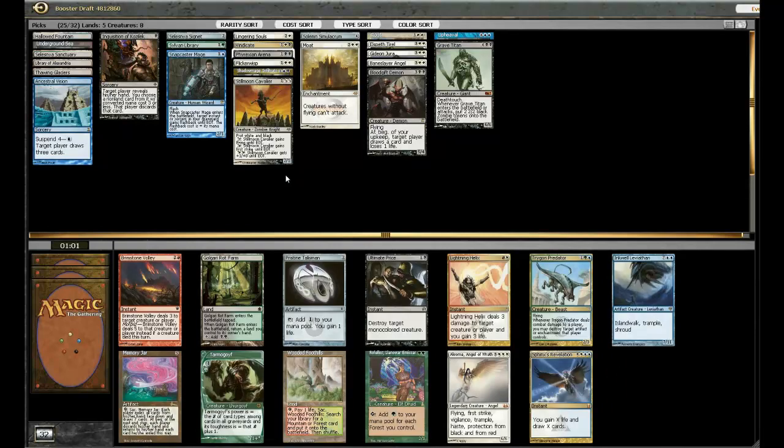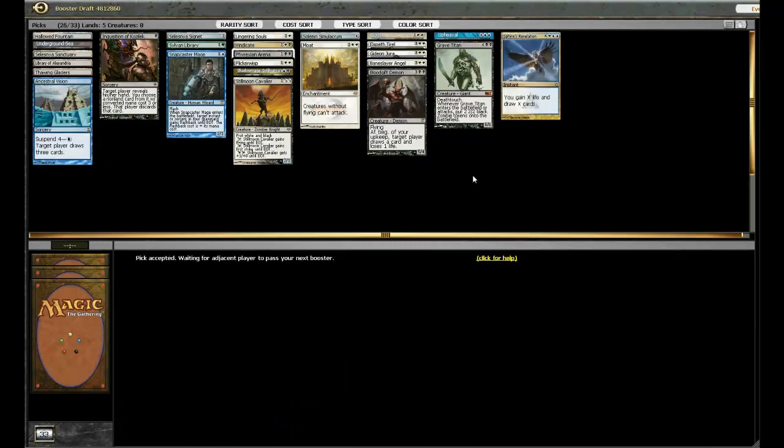Sphinx's Revelation — the Bane of Standard. What else could I want in this pack? I guess Golgari Rod Farm, I guess Ultimate Price. Kind of leaning towards the Ultimate Price actually. Well, Sphinx's Revelation does seem pretty sweet. Yeah, I'll take the Sphinx's Revelation — I'm curious to see how it plays out in cube. I could be overrating this card, but we'll see.